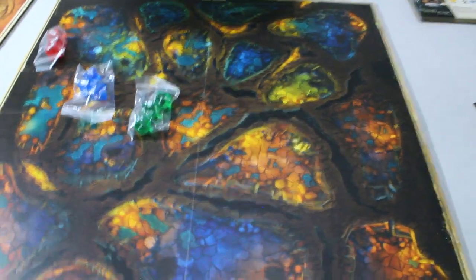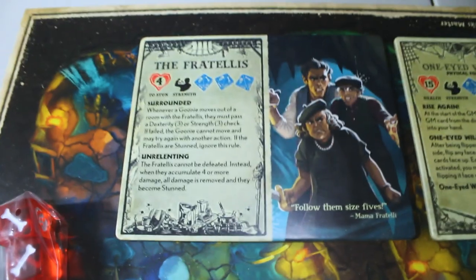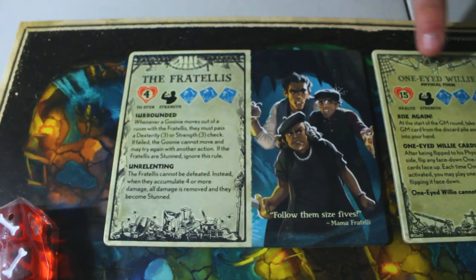Next are the bad guys. Obviously your favorite bad guys: One-Eyed Willy, the Fratellis, and that giant octopus.